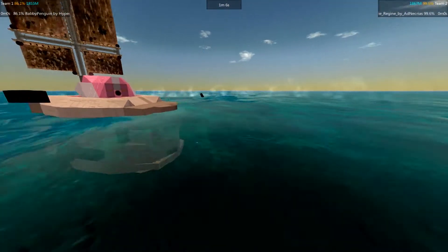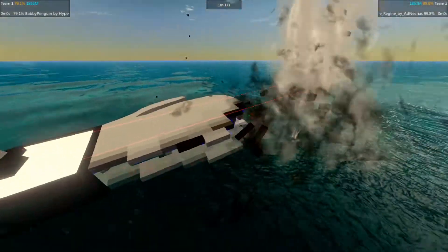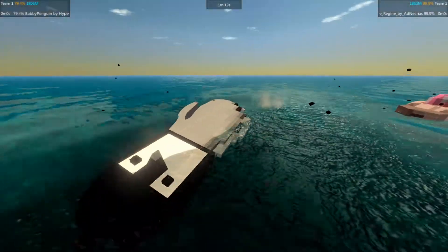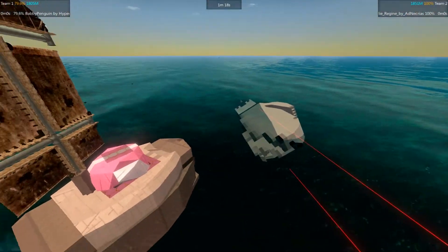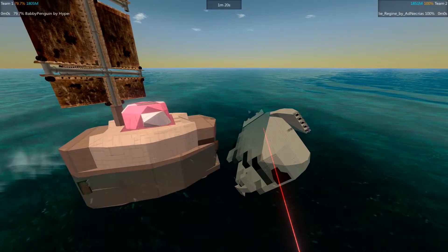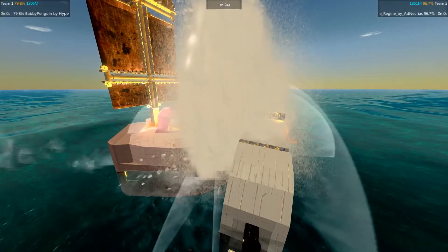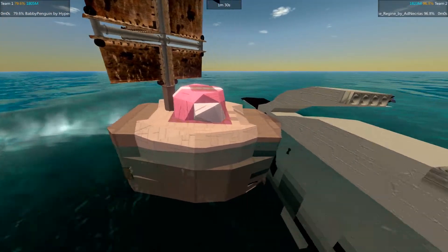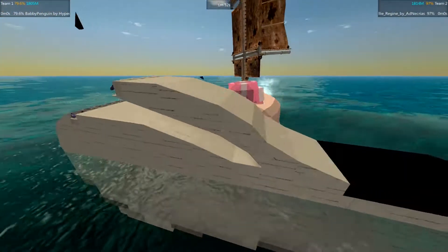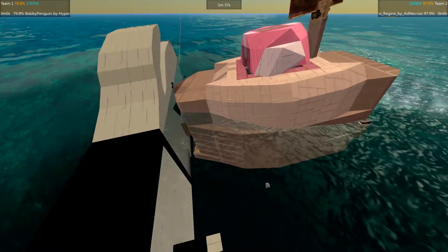It probably did more damage to the Jolly Regime than it did to the Babby Penguin. The Babby Penguin has lost most of its turning motion now, as the turret is proving a significant factor in this bout. Once more though, the Jolly Regime wants to go ramming again, and there it goes, detonating its own ammo storage in that ram attempt. The cram cannon wants to fire, but it's trying to aim at low targets — if it fires though, it could destroy itself.